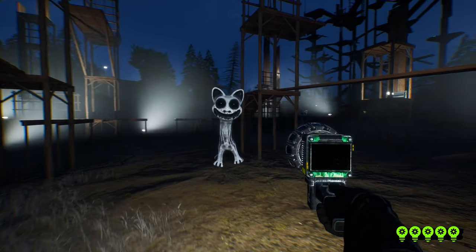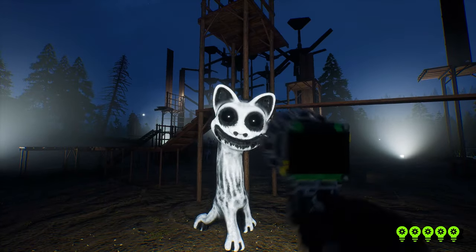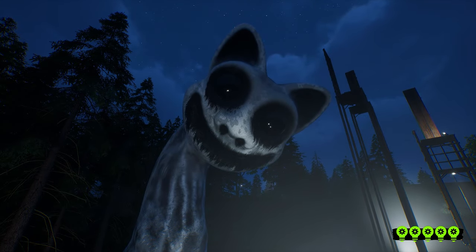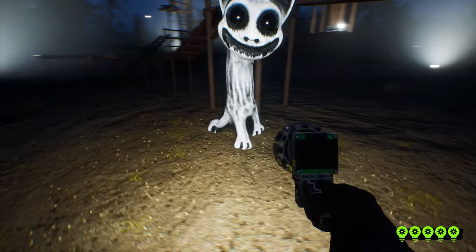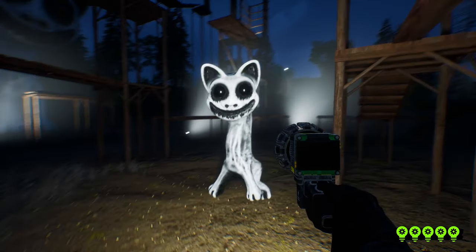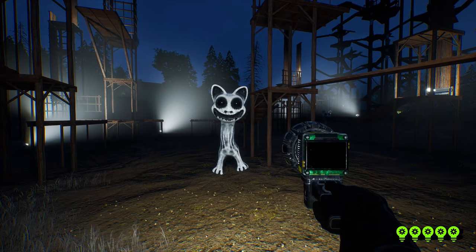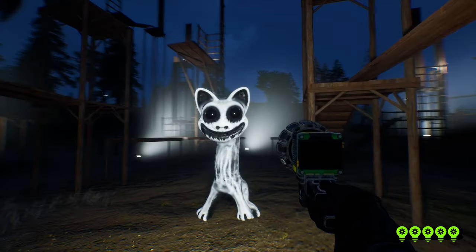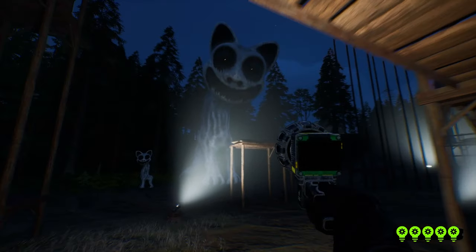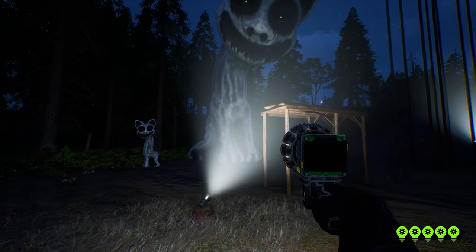The only other aggressive monster that does not have large, sharp teeth are the cat creatures. There are many small versions of them, with a giant one that is actually friendly or at least doesn't attack us. These creatures resemble a cat or tiger. They have four legs with paws and a long neck, two cat-like pointed ears, black eyes, human nostrils, and a big smile — however, without any teeth. These are the only aggressive monsters without teeth.